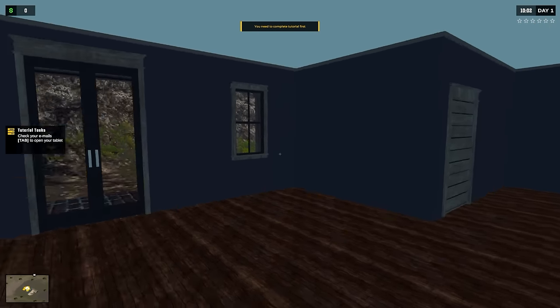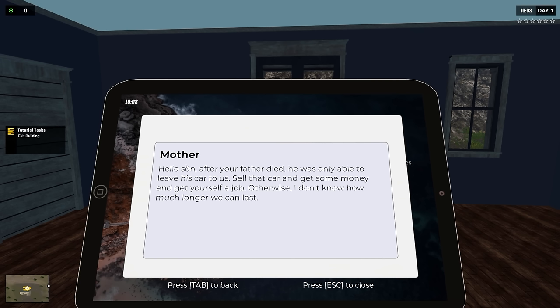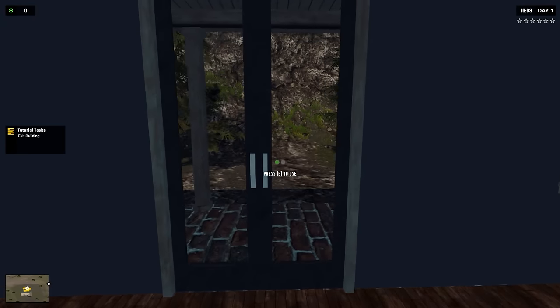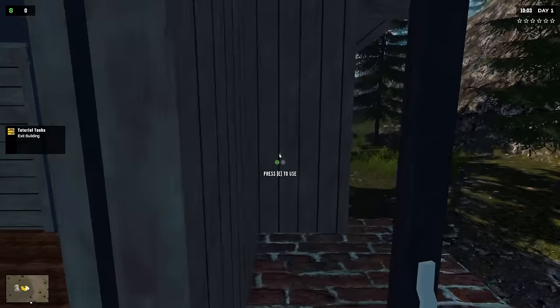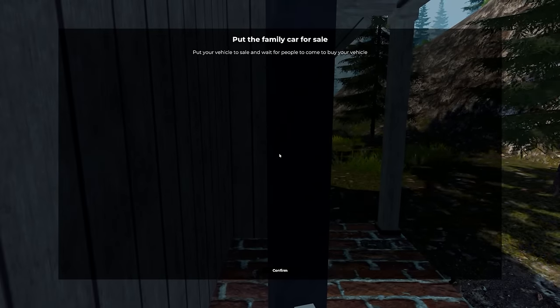I can't leave the house. Tab - mail from mother: 'Hello son, after your father died he was only able to leave his car to us. Sell that car, get some money, and get yourself a job - otherwise I don't know how much longer we can last.' Exit the building - okay, which way can I go?